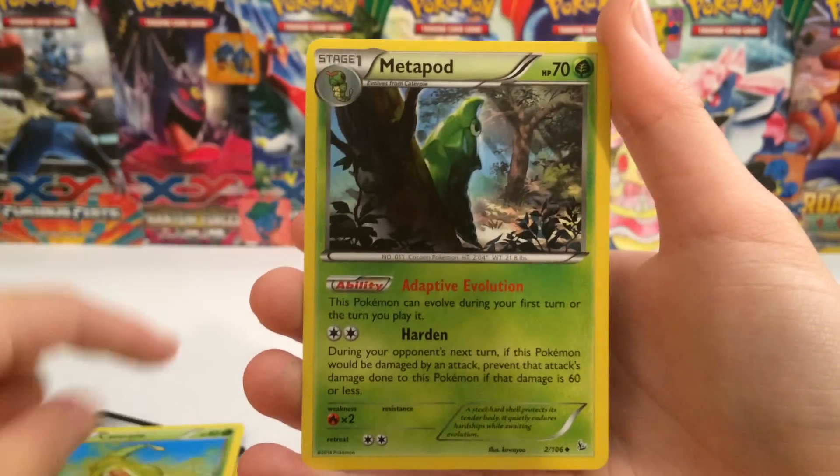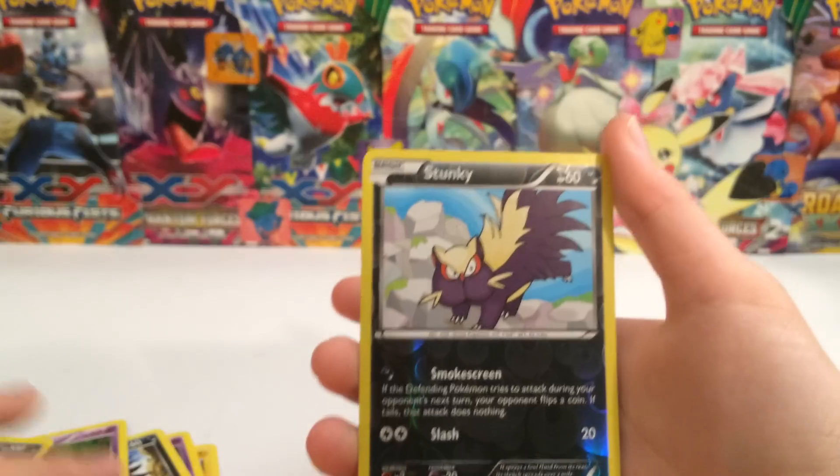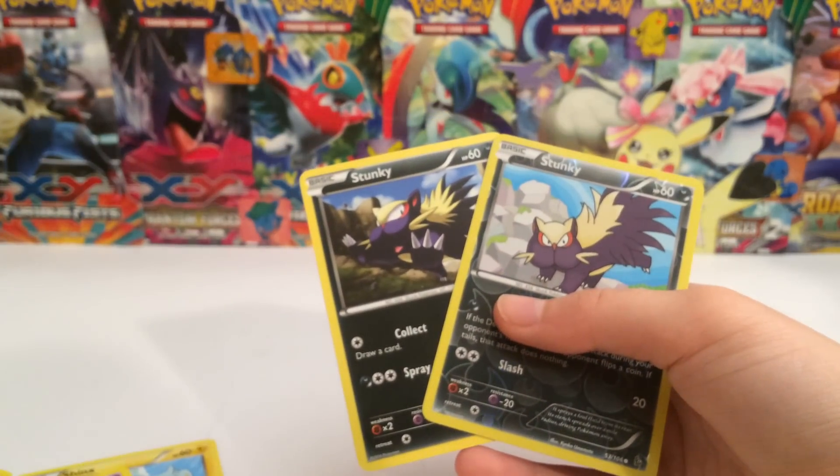In the last pack, we have a Caterpie, a Metapod, and a Stunky Reverse. So guys, we got a Stunky, a Reverse Stunky, and a Skuntank.